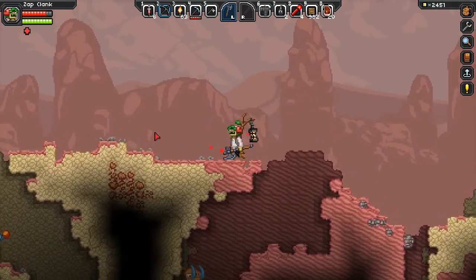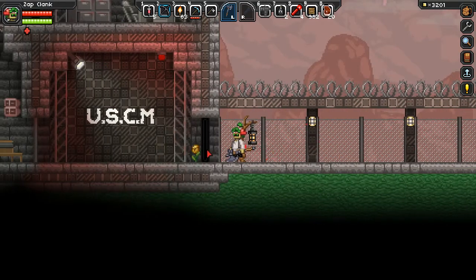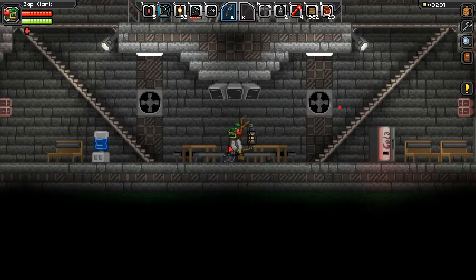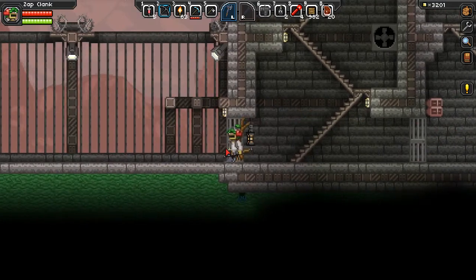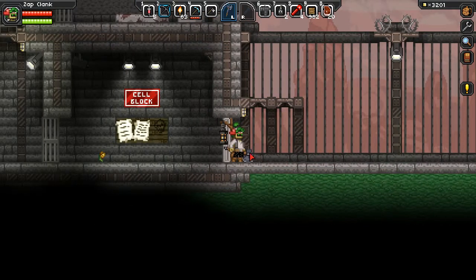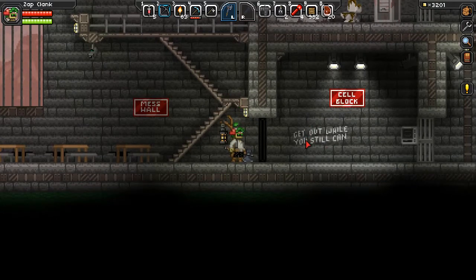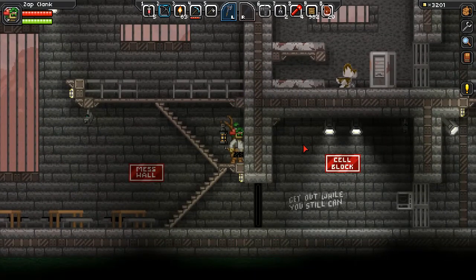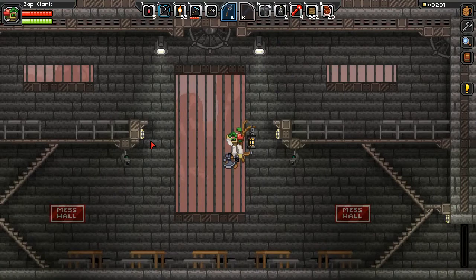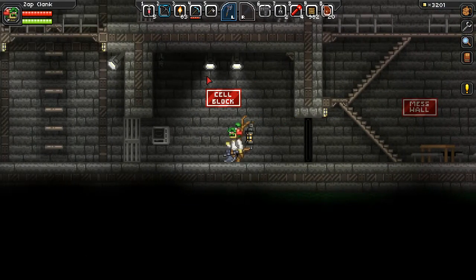Here we are - USCM penal colony. I've already gone through and cleared out some of this but this thing is huge and there were a bunch of NPCs in here that all wanted to kill me. I've cleaned most of it out. These doors were open - I'm not sure why they were closed now. There's a really disgusting toilet right here. This says mess hall - can I sit in these? No, they're just decoration.